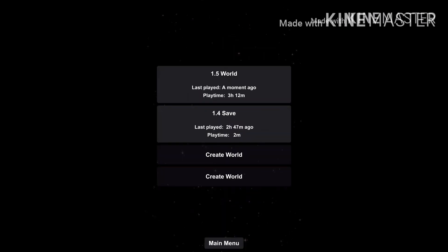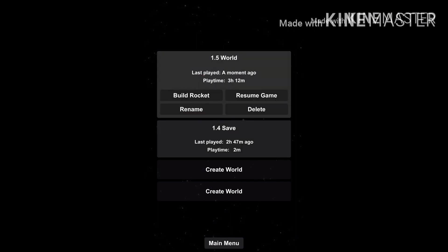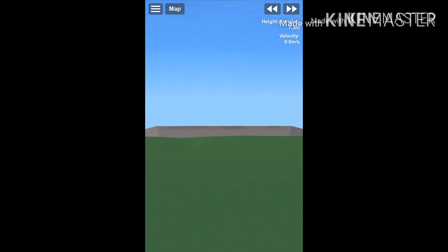After pressing the play button, you can select one out of four slots, each of which is its own world and can have its own solar system. Your blueprints can be accessed from any save. On every save you can see when you last played it and your total playtime. You can, just like in 1.4, resume or build a new rocket, but now you can resume even when there are no rockets if you have played the save before.